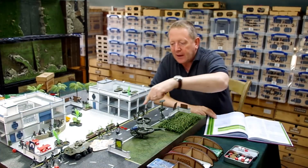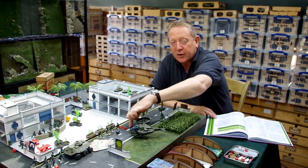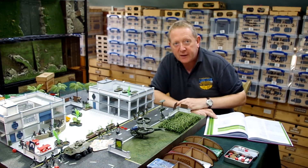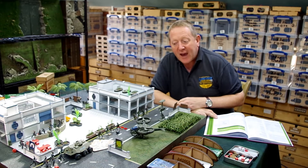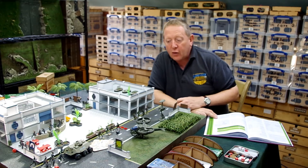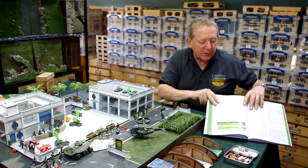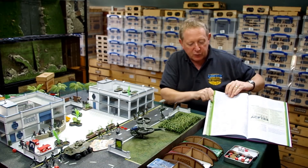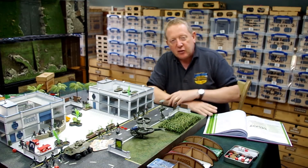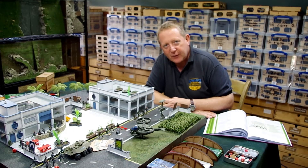To summarise: if you activate a unit and it's got some morale markers on it from previous fire, you need to resolve those before you can do what you want to do with the unit. A point to note is that not all of the morale effects are bad — there are some good ones in there as well. If you want to check out the morale rules, they're on pages 63 to 65 of the main rule book. If you found this useful, please subscribe to the channel and there are links in the description for further details.